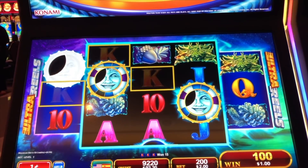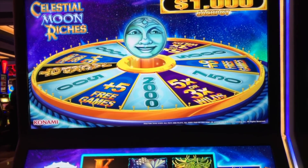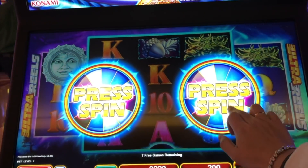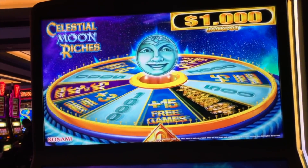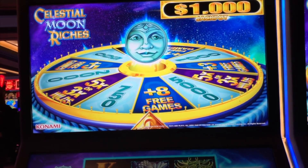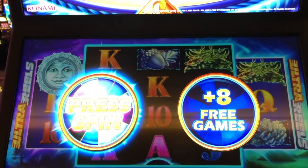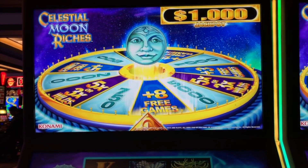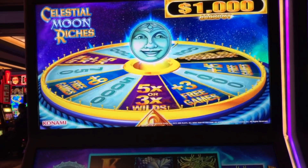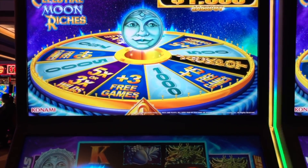We're playing Celestial Moon Riches — put in a hundred dollar bill on two dollar bets, and we just got the bonus. There's no volume, but we'd love to land on the five times, three times, or the eight extra. We have one more wheel spin since we got two wheels inside the squares. Here we go, give us those multipliers!